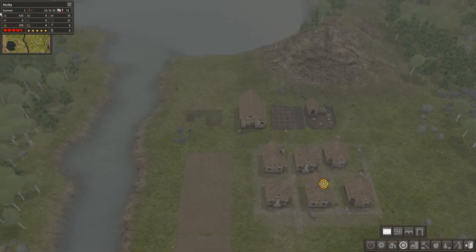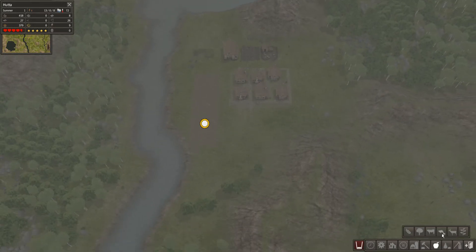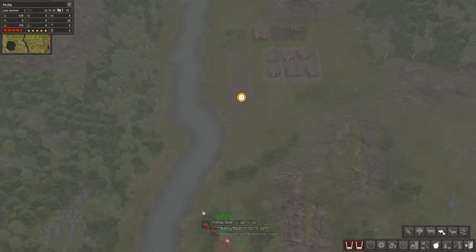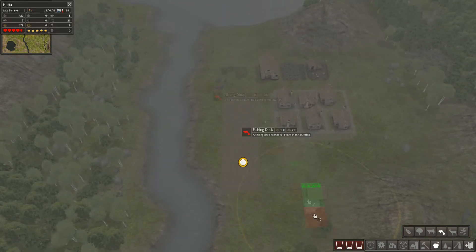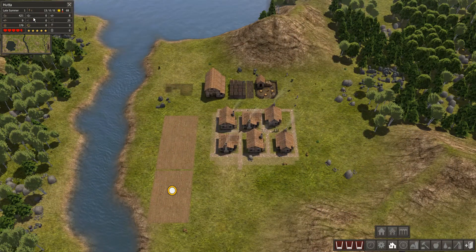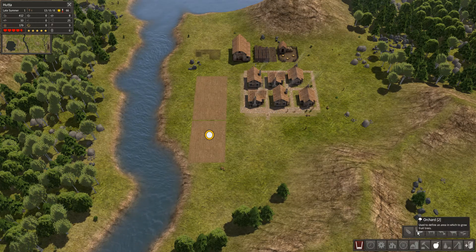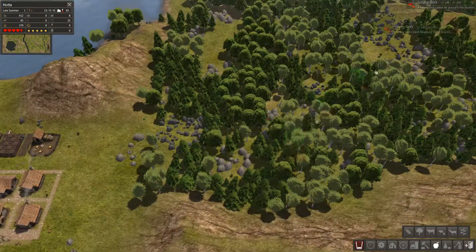Let's have a look — food's good. Winter's coming so we need to get sorted. I don't know how to actually rotate things. Oh, it's still late summer — so we could have kept that harvest going, to be honest. Let's put a gatherer's hut round here; that gathers berries and bits and bobs like that.